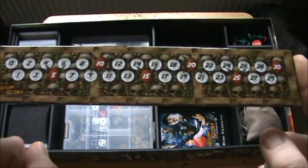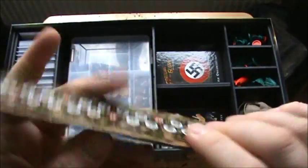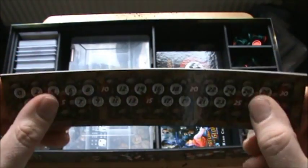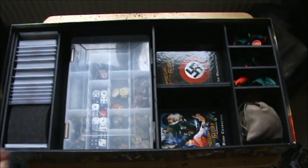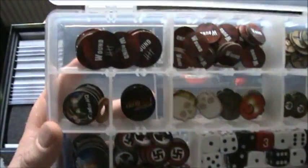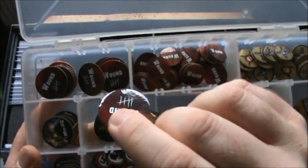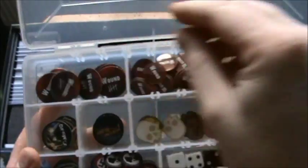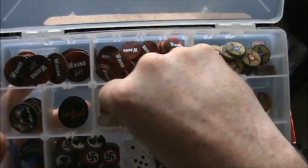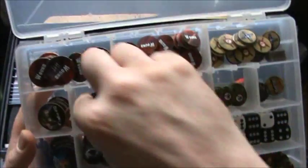For components, we've got the time tracker, which is very nicely detailed — that thick cardboard with a plastic coating, very smooth, very nice quality. Then we've got our main tokens: wound markers, success and danger markers, made from the same plastic-coated cardboard. And we've got the skulls, which represent where your artifacts are located around the world.